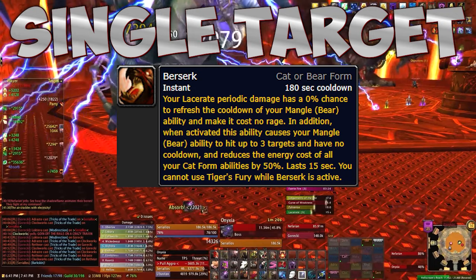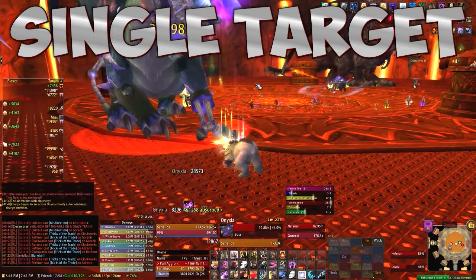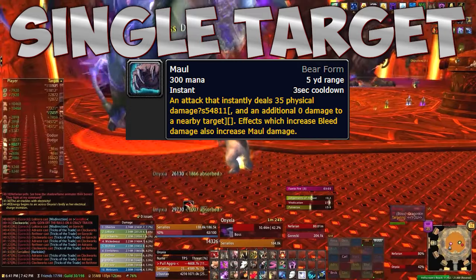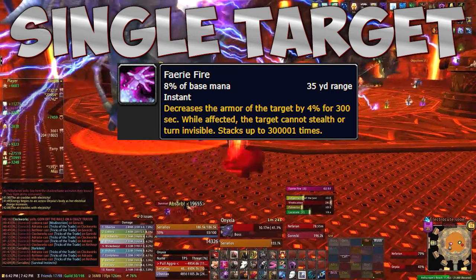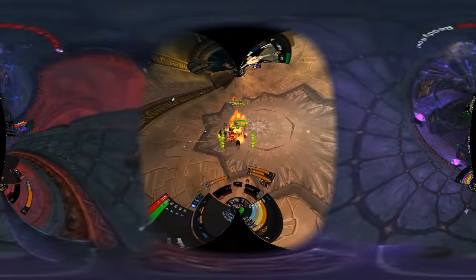Once all debuffs are up, pop Berserk to spam Mangle for a lot of damage. Berserk makes your Lacerate refresh your Mangle so you can spam it nearly without a cooldown, and it costs no rage. It also makes Mangle cleave to hit three enemies at once. If debuffs are refreshed, you can drop Lacerate as a filler and Maul if you have excess rage, or Faerie Fire as a filler if you are low on rage.